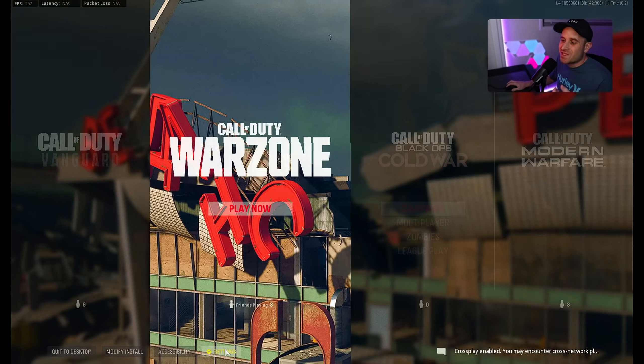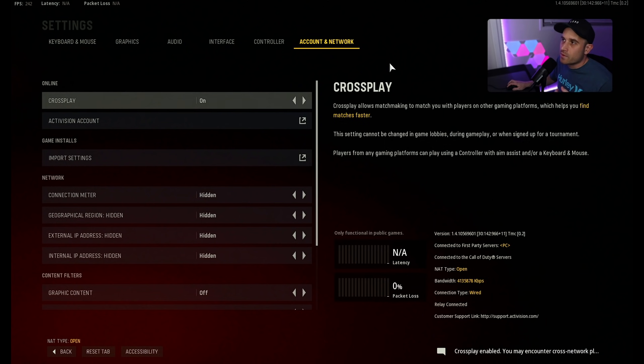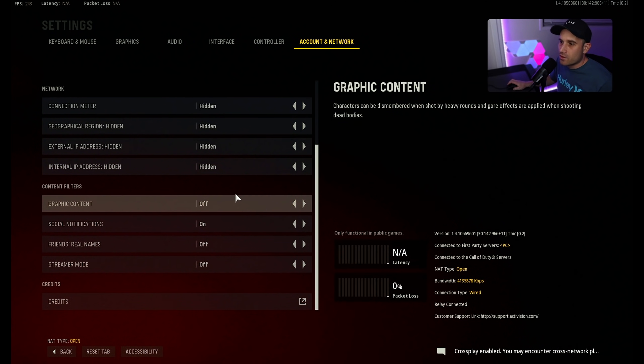Let's go straight into the game and cover the settings that actually matter. So we've got Account and Network. Go ahead and turn graphic content off because it does use a little bit more GPU usage having this on.